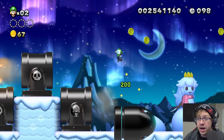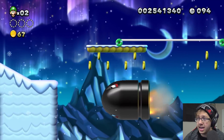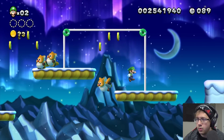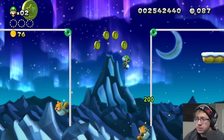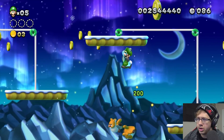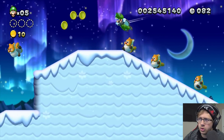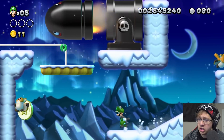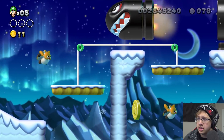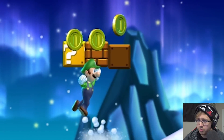There's a giant Banzai Bill — what the heck, that's one way to start a level! Waddlewings are messing with my platforms, I don't like that. I can fly now — how do you like them apples? Okay, why did I do that, I shouldn't have rushed.